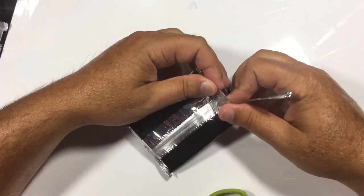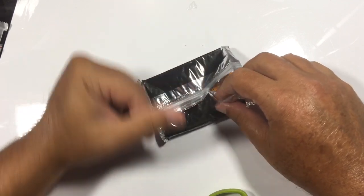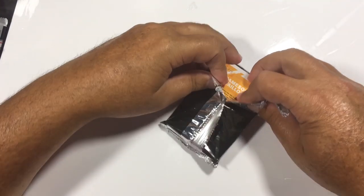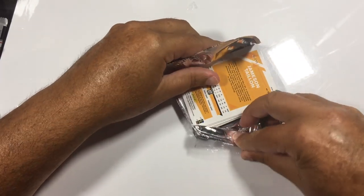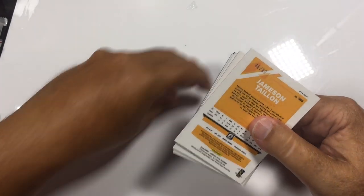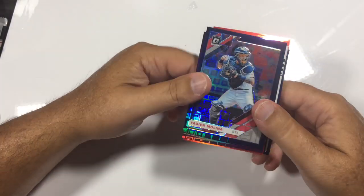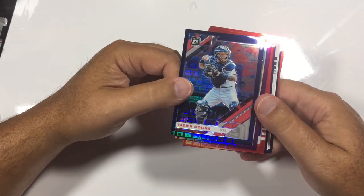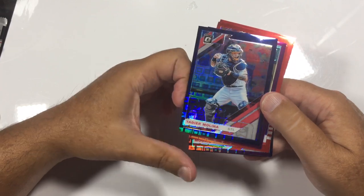Now let's get this second pack. We're opening a First Off The Line Donruss Optic — these are two packs. Every card is numbered, and in the first pack we hit one autograph. So we're expecting at least three total. These Donruss Optics certainly give more sometimes when you hit a really hot box.